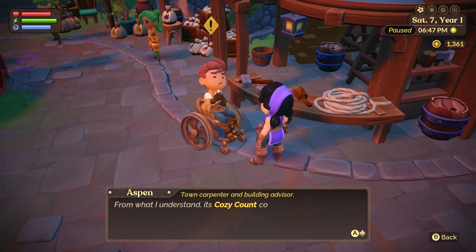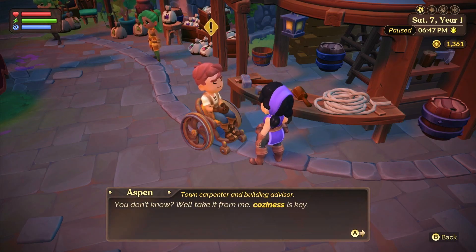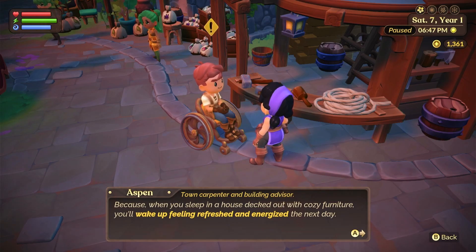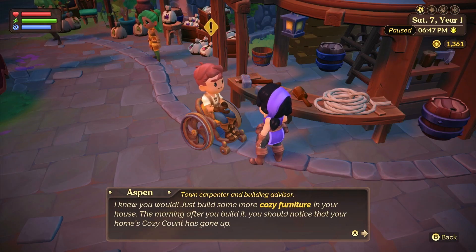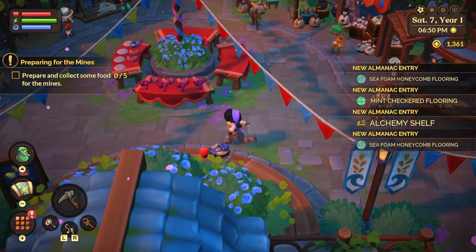Aspen explains: 'Coziness is important, you know. When you sleep in a house decked out with cozy furniture, you'll wake up feeling fresh and energized the next day. Want to give it a shot? Reach a cozy count of at least five and start the day with rewards. Just build more cozy furniture in your house - the morning after you build it, you should notice your home's cozy count has gone up.'